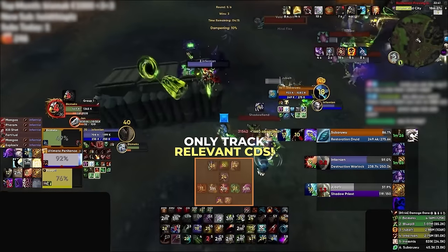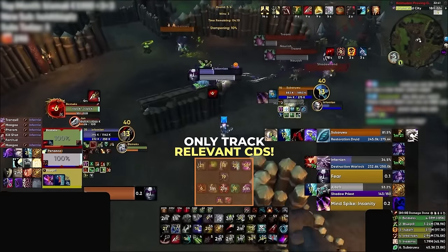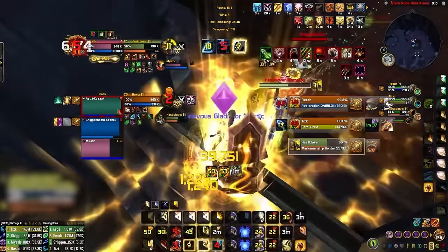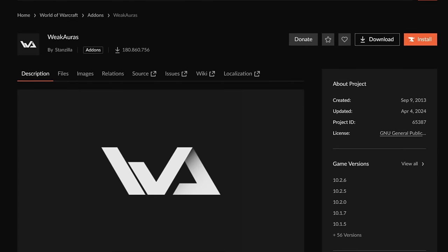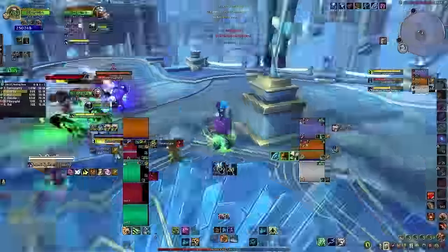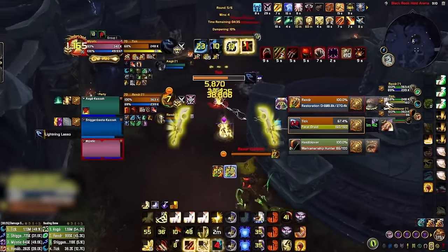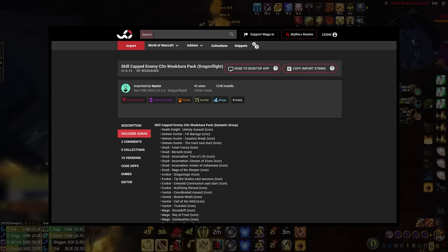Once you've made each unique bar, the second step is to only track the most relevant cooldowns. If you want to keep your UI as clean as possible, you don't need to be tracking minor cooldowns like Nature's Vigil. The reason we held off on making a bar for offensive CDs is because you might get more value by doing so with weak auras. In 2024, 90% of players have this addon installed, but some are making a big mistake — there is a tendency to go completely overboard, tracking way more than they actually need. Instead, focus on using weak auras for a few basic things. The best use for any role is to track enemy cooldowns, which you can do with our custom pack available on WAGO.